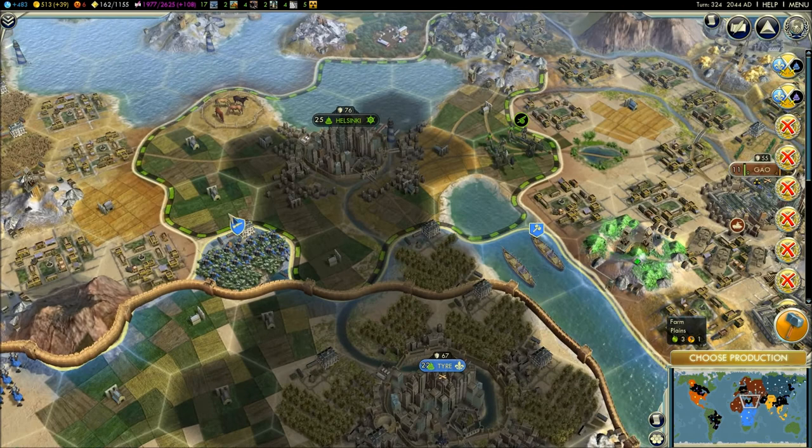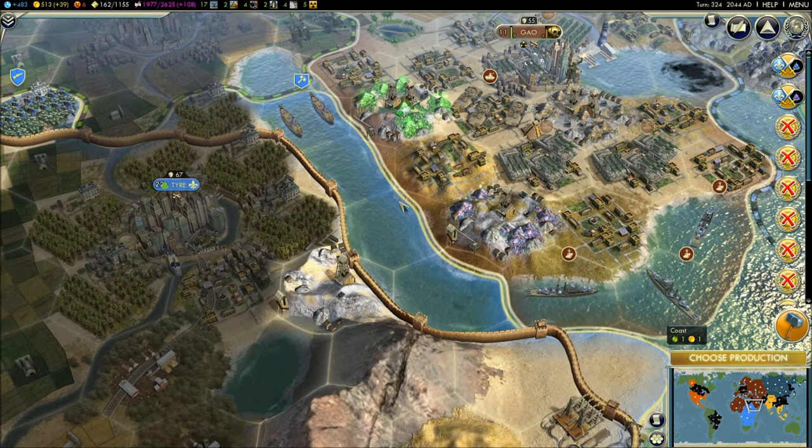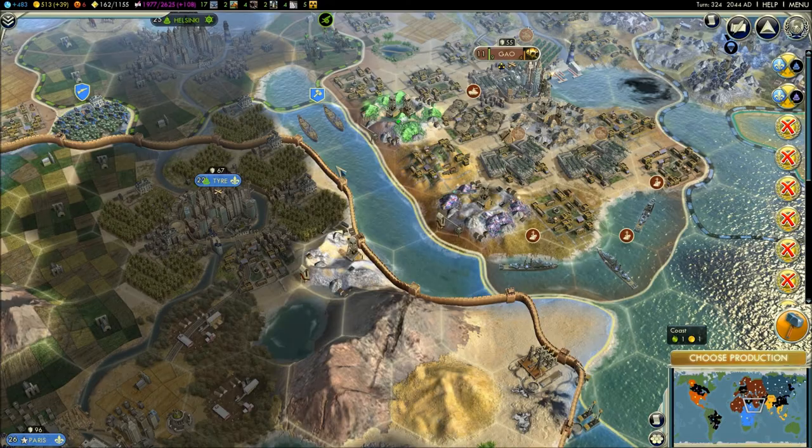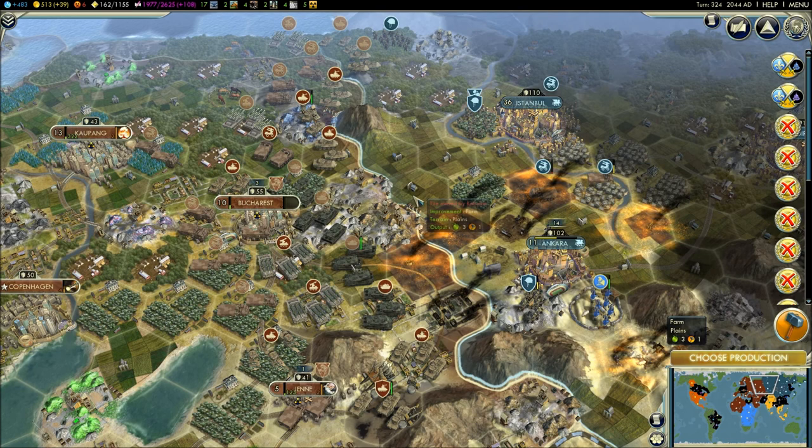He's not smart enough to use the land bridge here. He's got a road built to Helsinki, and there's a road from here to here, so he could easily attack on this side. But as dumb as the AI is, they take the quickest route, and the quickest route for him right now is right across the water. That's good for me because I've got that navy that's going to pick him off easily. This actually wasn't a planned war from the beginning, so we'll see how that turns out.